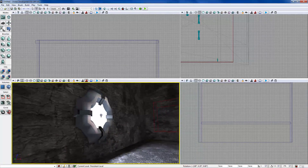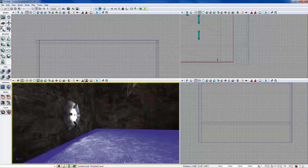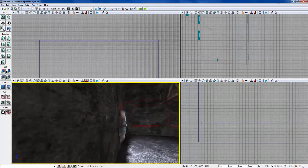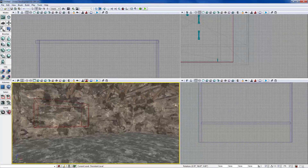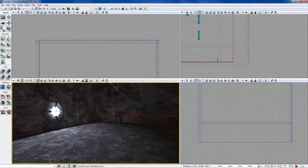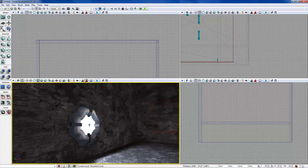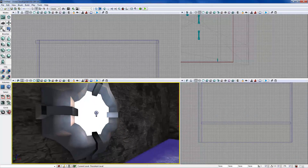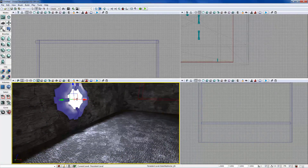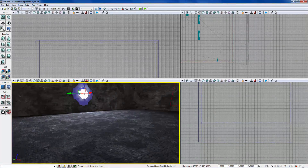One important thing about lighting — whenever you're working with it, whenever you move a static mesh after you've rebuilt the lighting, it's going to need to be rebuilt again. Every time you move a light that you've already rebuilt, it needs rebuilt again. So it's usually wise not to build lighting until very last and just work in unlit mode. Be careful — if you rebuild lighting on a huge map and then bump a static mesh, you have to rebuild again.